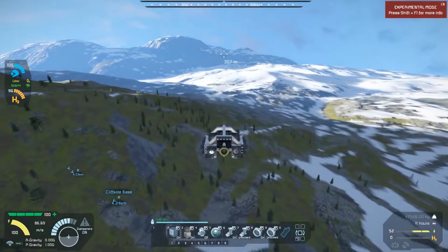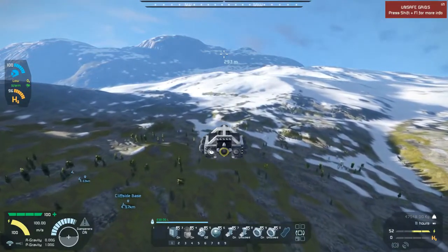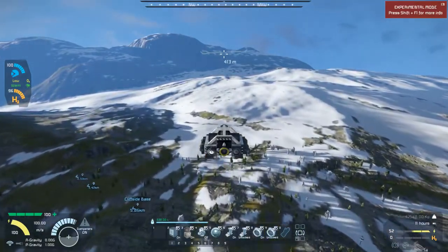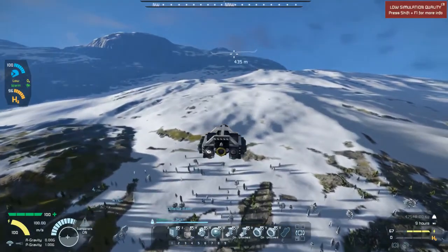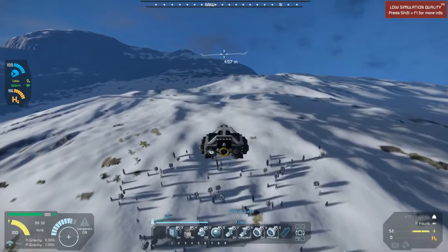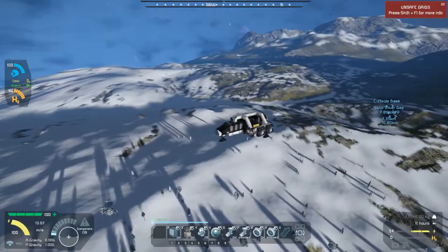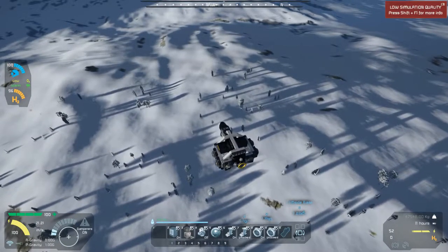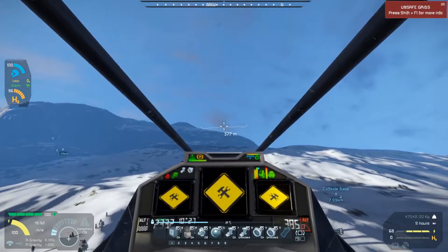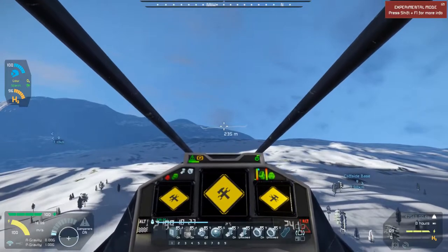After my inauspicious ending last episode, I had decided to go out and try to recover my body, if only because I had some equipment I did not want to part with. Unfortunately my body locator has timed out, so I thought I would take a flight — it was about seven kilometers from Cliffside — and see if I couldn't locate something, possibly smoldering wreckage of my ship, to try to salvage as well. There was also an unidentified signal so I thought I would go ahead and take a look at that as well.